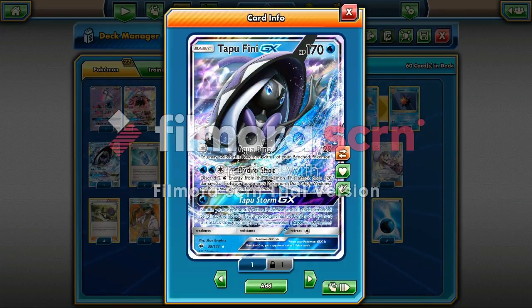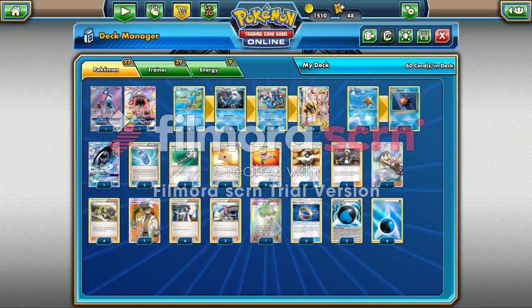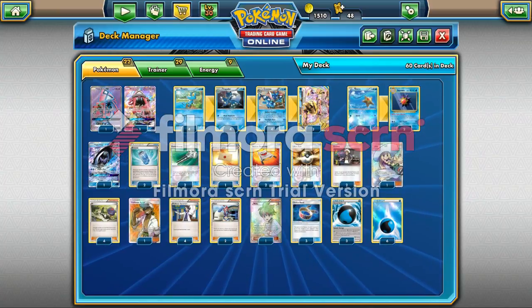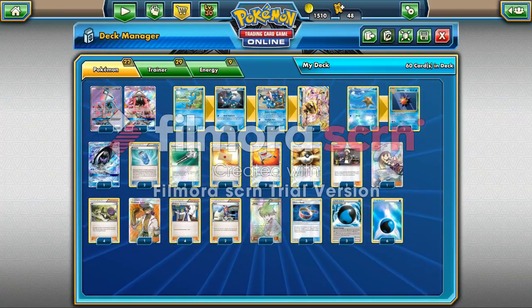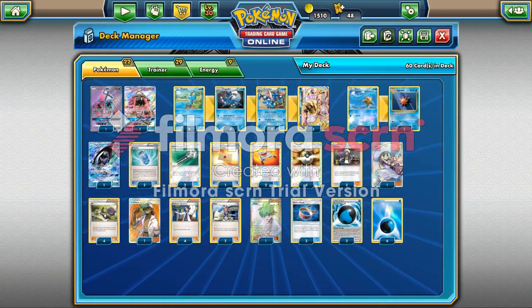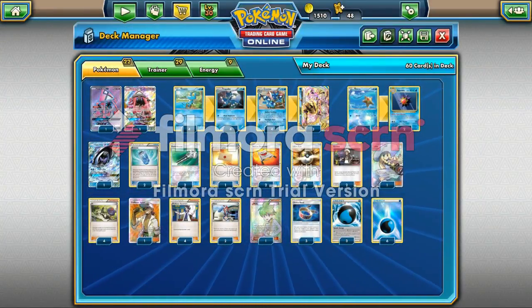Aqua Ring I can kind of work with. Hydroshot is a little more iffy — I don't feel like I'm going to use that all too much. I'm running two Evo Soda, two Field Blower, one Professor's Letter, two Rescue Stretcher, four Ultra Ball, two Guzma, one Lily, four N, one Kukui, four Sycamore, two Skyla, one Wally, three Choice Band, three Splash Energies, and six Normal Water Energies.